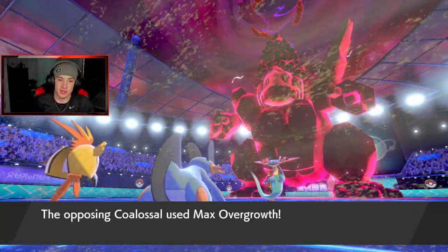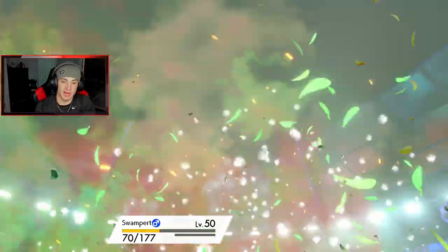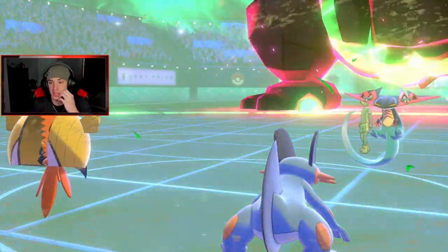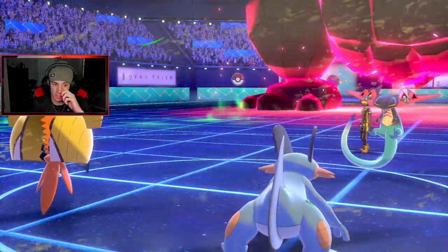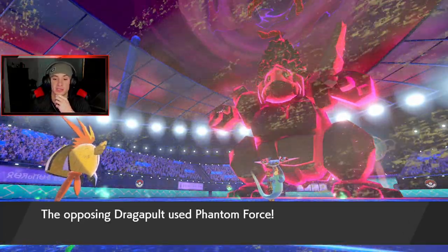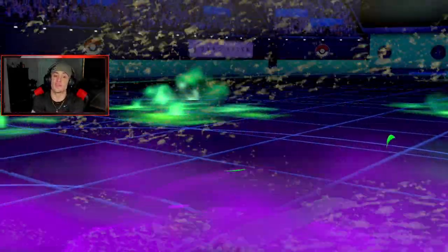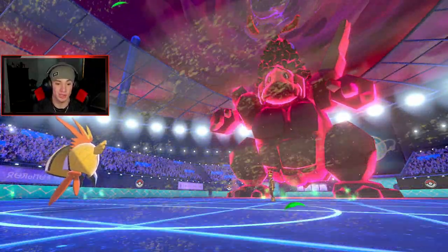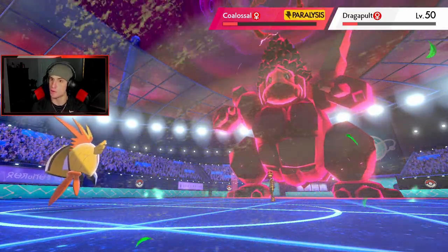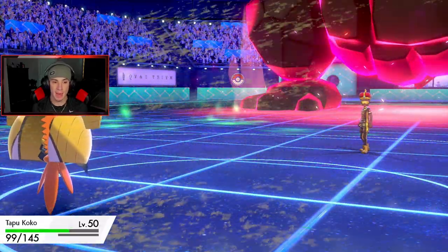He goes for Overgrowth — see you later, you're dead. Phantom Force — okay, that's fine by me. Come on Discharge! We don't have terrain anymore — pull it off buddy. Wait, we got a para! We got a para baby!